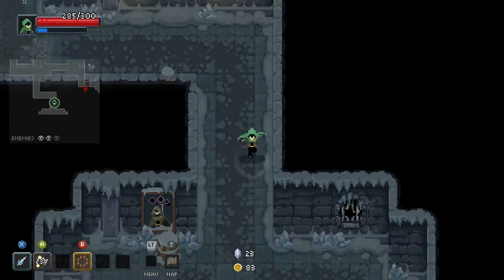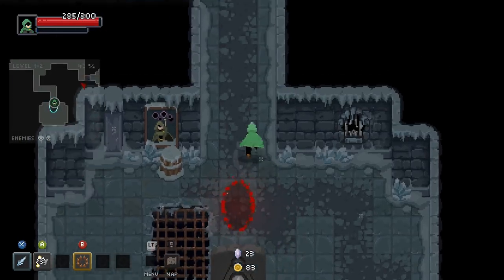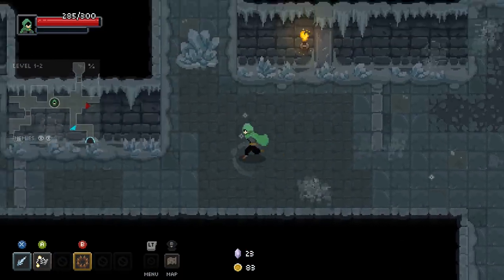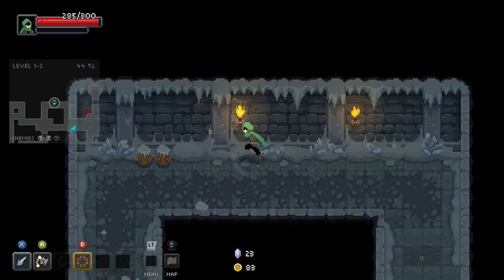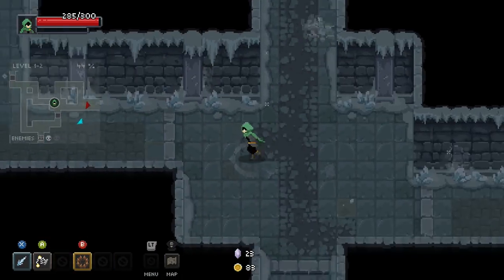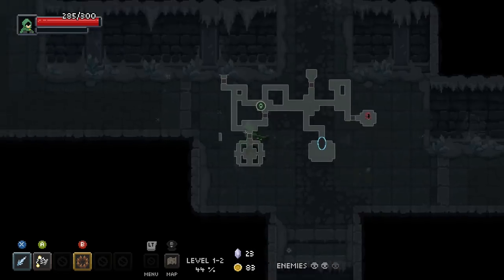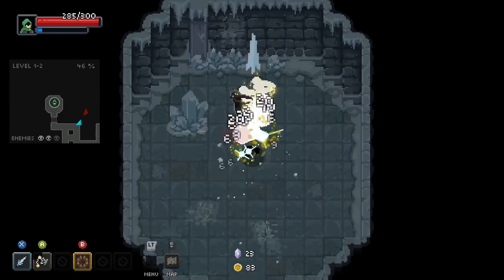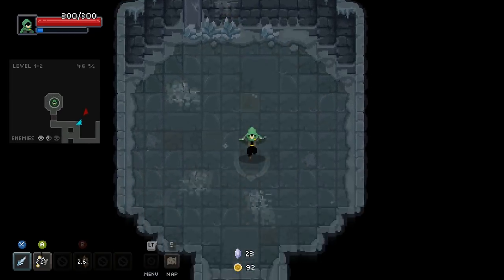Obviously my max health has been reduced. But if I get lucky and we get the tiny crocodile heart on top of this, or something else that increases my maximum health, it would be in a good position. Vampire Fangs plus tiny crocodile heart — really good.